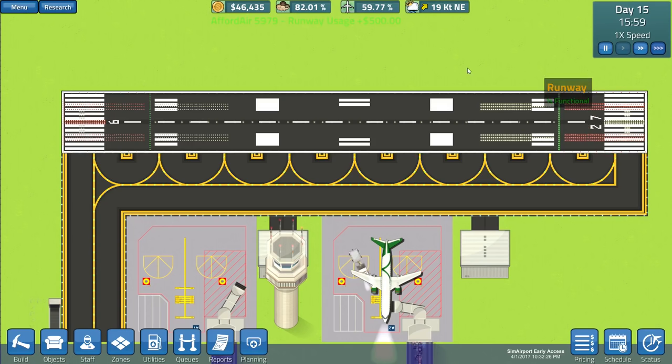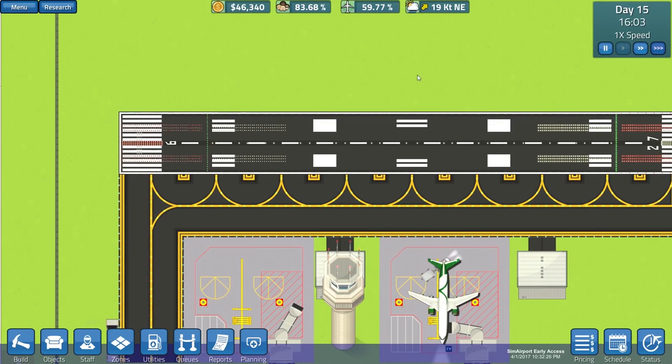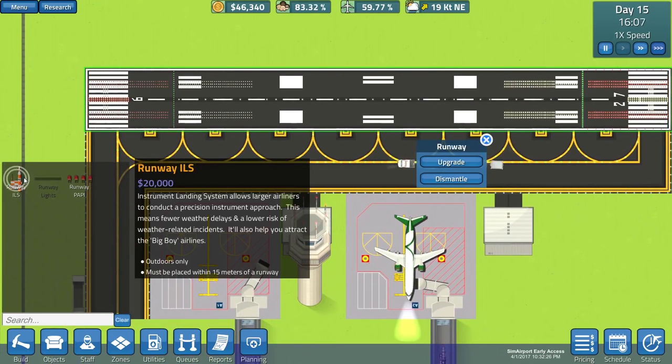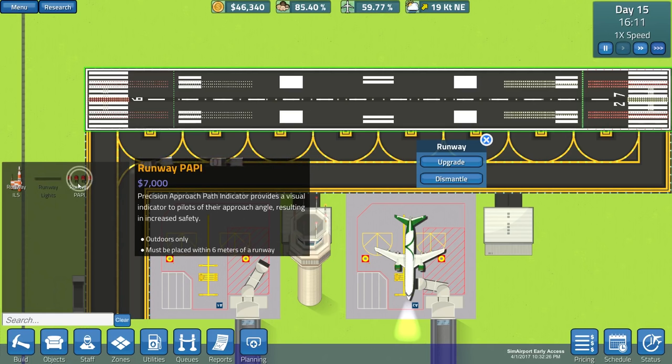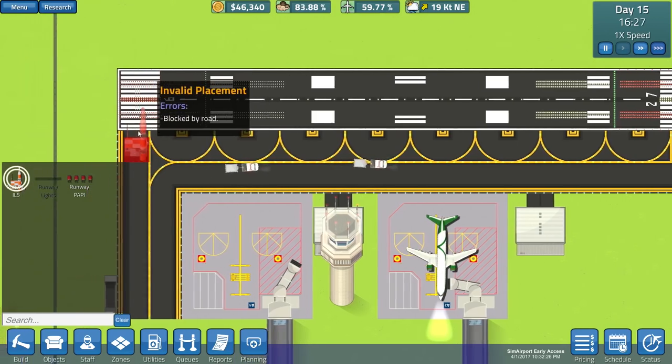Another thing I need to upgrade - I've been watching the flight status and everything's been getting in and out fairly decent, but I noticed some times are a little off. You can upgrade the runway with safety features to make flights more on time. The precision approach path indicator provides a visual indicator to pilots of their approach angle, resulting in increased safety. The ILS upgrade will help with fewer weather delays and lower risk of weather-related incidents.